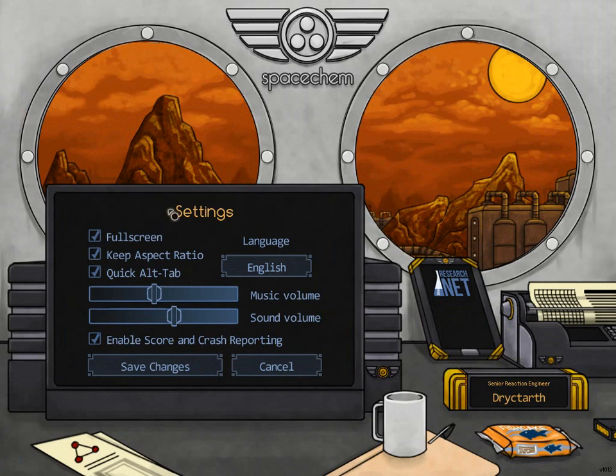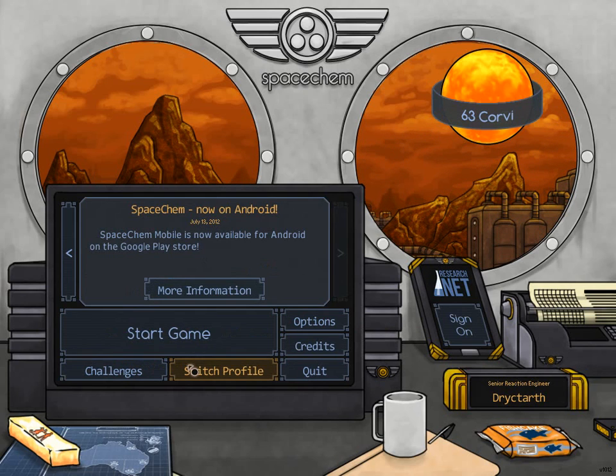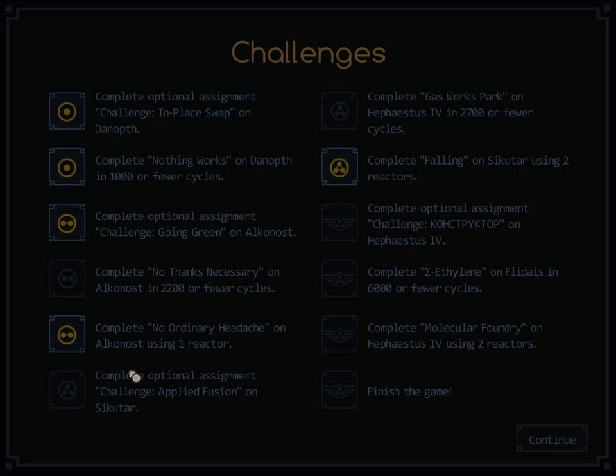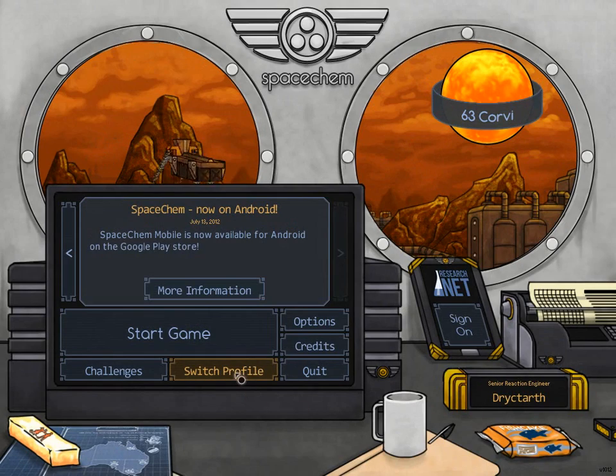Let's start off with the simple options. We've got music — you can make it very quiet or very loud — and sound. The music in this game is really good. We've got languages, full screen, and not a ton of graphical options, but that's okay since this doesn't need a ton. They have a profile system with three profiles. We'll start with the main one so I can show you some extra features that a new profile wouldn't get to in time. There are challenges — these are achievements — and you can see this profile has gotten some of them, but not all. Not done with the game.